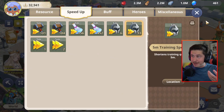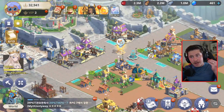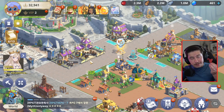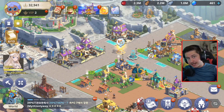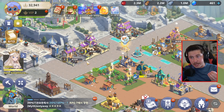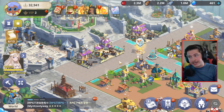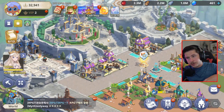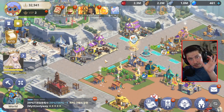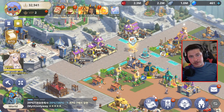The last speed up is the training speed up. You can use this kind of sparingly whenever you want, but only use it when you know you're going to be online and playing for a while — when you just want to keep attacking over and over again but don't want to wait 18-20 minutes for troops to train. Don't use them when you're offline, going through story mode, chilling with your alliance, or gathering out in the world. Use them when you know you're going to be deploying your troops over and over again.